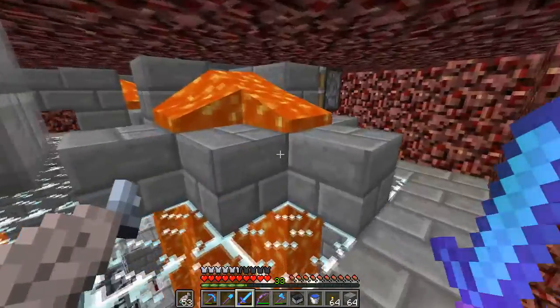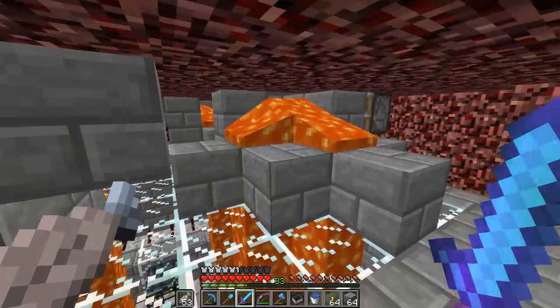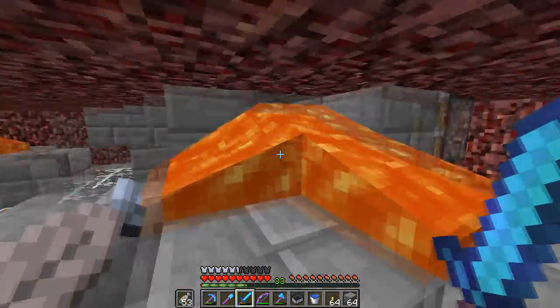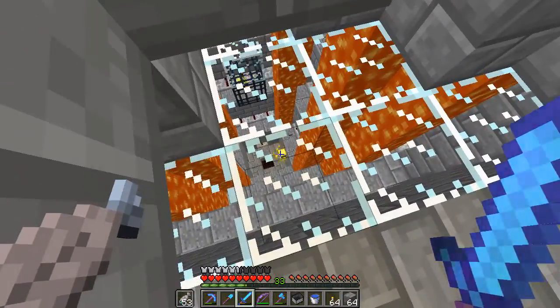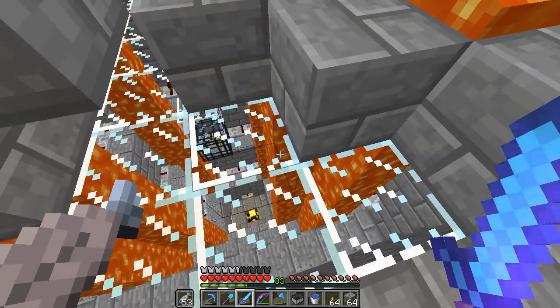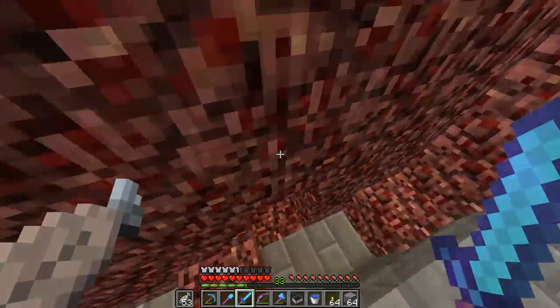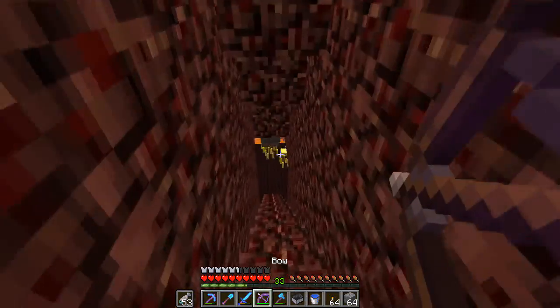One feature I didn't have with the old farm — the double spawner — was the whole lighting shutoff system. So we've got that going here, although it doesn't actually work as you can see because that guy spawned. I think I've put them in the wrong places. That's annoying. I'll probably have to redo it. There's a couple of guys down there which is kind of funny.